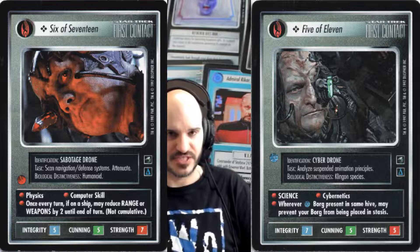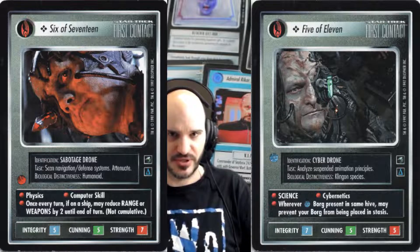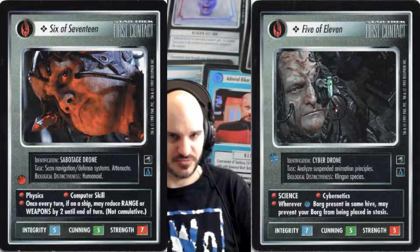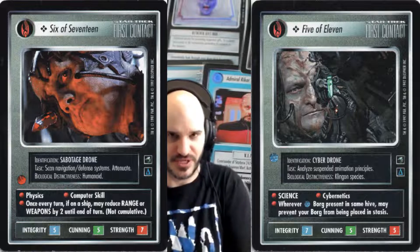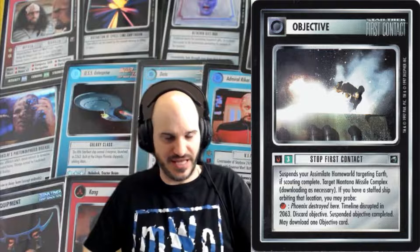It's very interesting in the way that they have the Borg Queen to tie them all together. They have lots of drones with very specific abilities for particular situations. They are all either 5-5-7, 5-7-5, or 7-5-5 as far as the attributes are concerned. They allowed you to do a lot of powerful stuff, but you had to be very meticulous in playing them because Borg made use of one of the other new mechanics introduced: the objective card. Borg only had one single objective at a time.